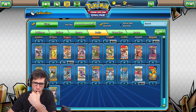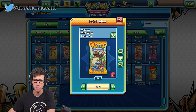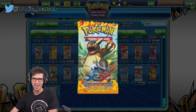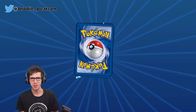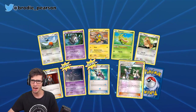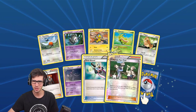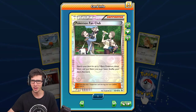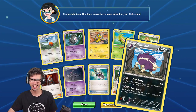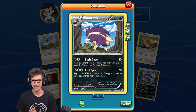We're going to do a bonus pack — let's throw it back to some older packs. One pack of Flash Fire as our bonus. We've got Fletchling, Duskull, Helioptile, Canopy, Pidgey, Lysandre's Trump Card, Dusclops, Trick Shovel, Pokemon Fan Club reverse holo, and just a Skuntank regular rare. Nothing too fancy from the bonus pack.